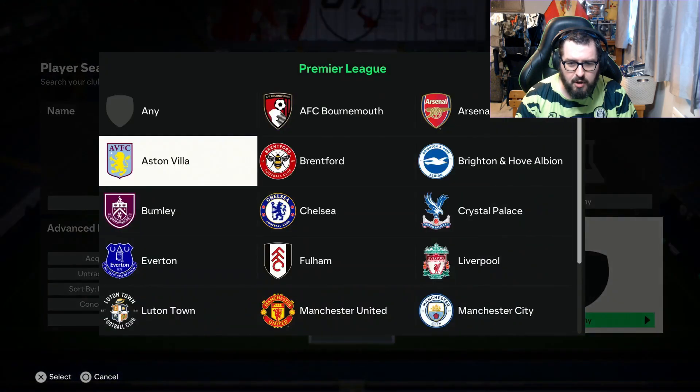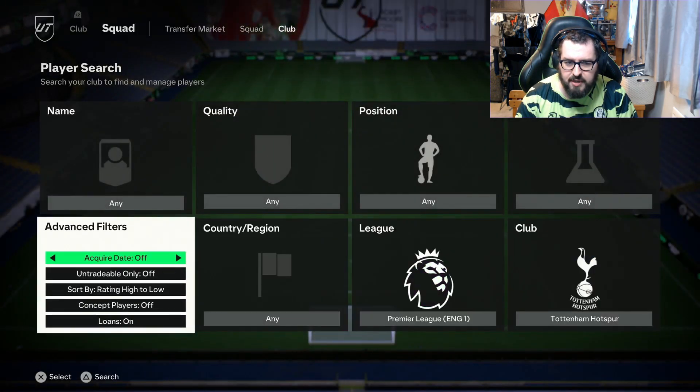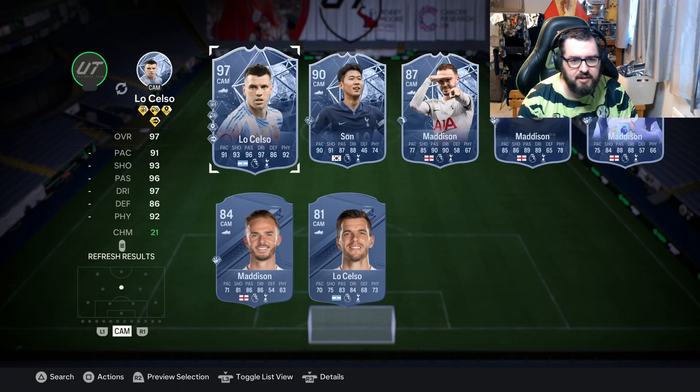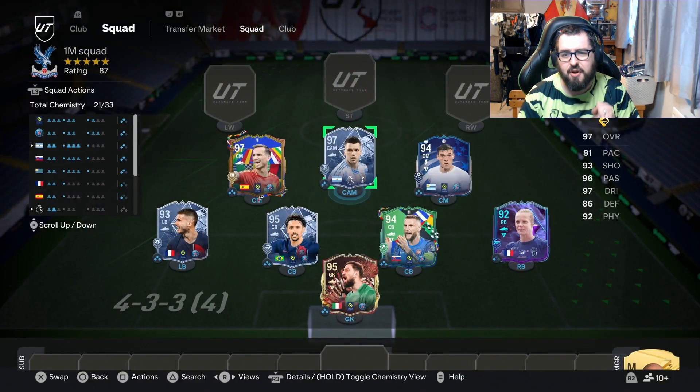Up at CAM, maybe some people might remember this person at PSG, some people might have forgotten that he's played at PSG. But we're going to go with Giovanni Lo Celso — 97 rated with some incredibly high stats on this card. We're going to hope that at CAM he's going to be able to do a nice bit of working between defenders, passing the ball out, and maybe chipping in with a few goals and assists.